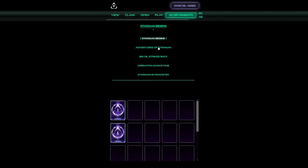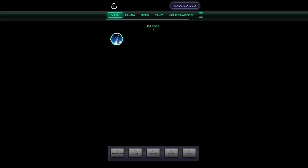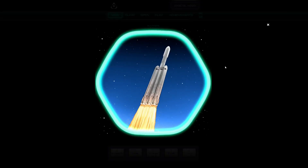Once you finish claiming the achievements at an entire block, you will be rewarded with a badge. The badge is something for you to hold on to, because it will be your key to special game modes in the future.